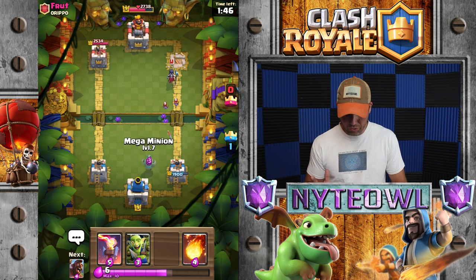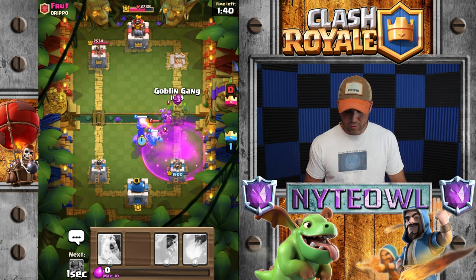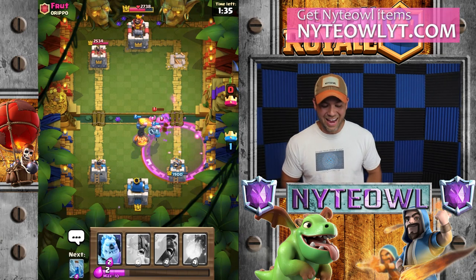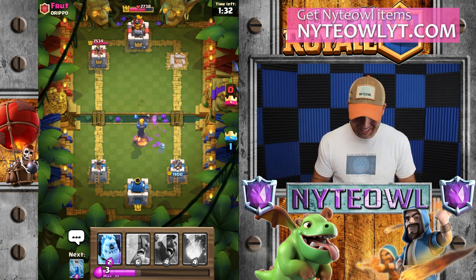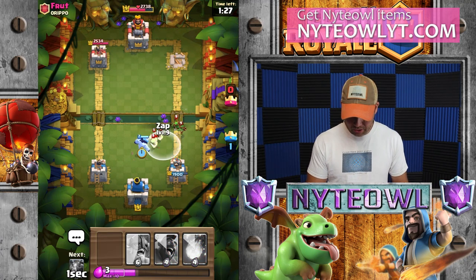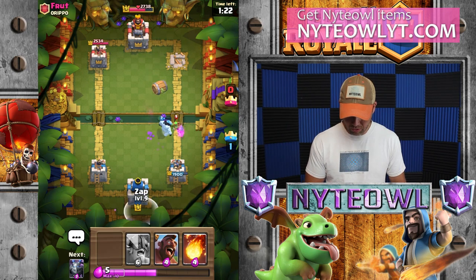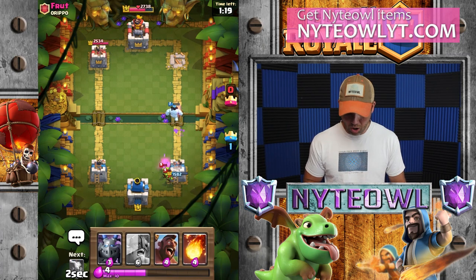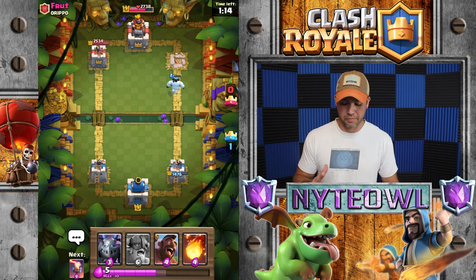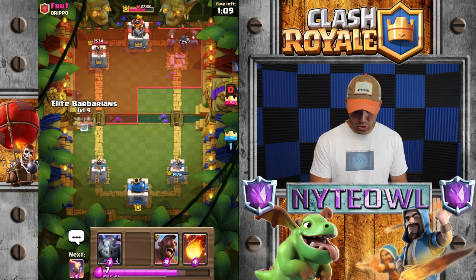He threw the night witch in there, I like that. We're just gonna throw a slow mega minion down here - he doesn't even know we have the inferno tower yet. He was not expecting that - he raged it up! Rage that night witch up, that was awesome, worked out really well. He's got a goblin gang coming in hot. Ice golem does pretty well against goblin gang at tournament standard. We'll zap that - it doesn't take it out, so my goblin gang must have assisted last time.